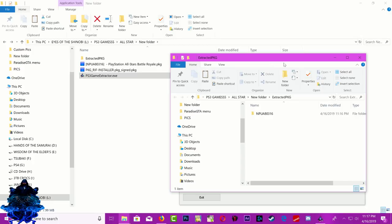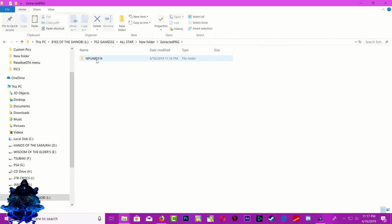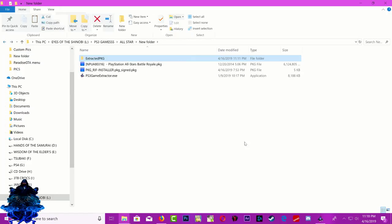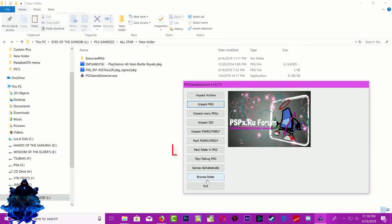It has finished extracting and you're gonna see this page pop up. We can close this page down, and right here in the extracted PKG folder we have the extracted game. So what we're gonna do now is go back out, go to the game extractor program, and click on 'Pack Folder in PKG'.